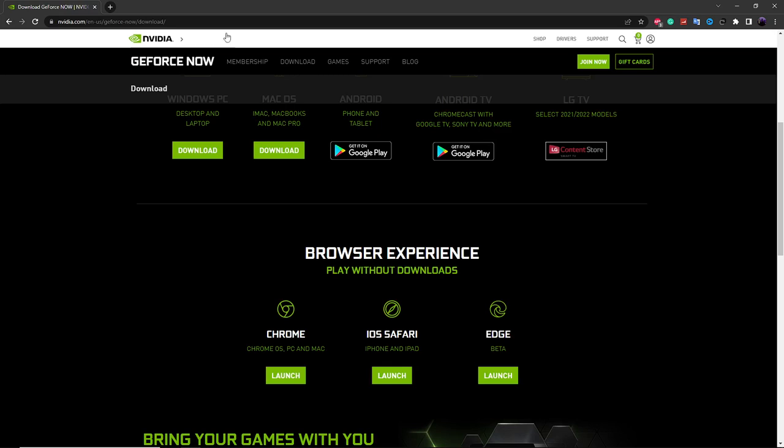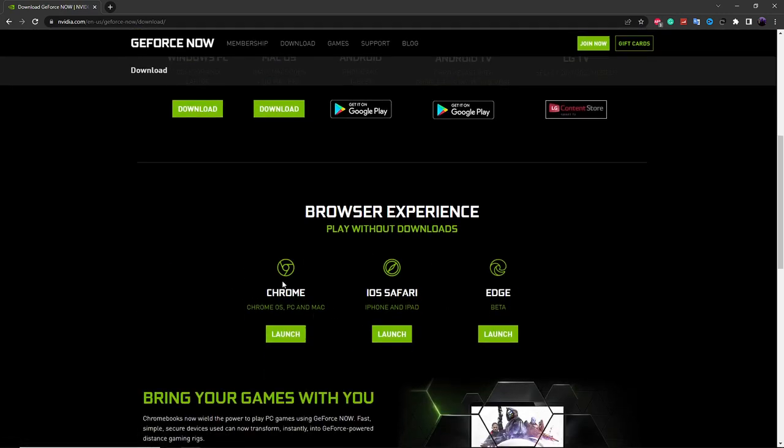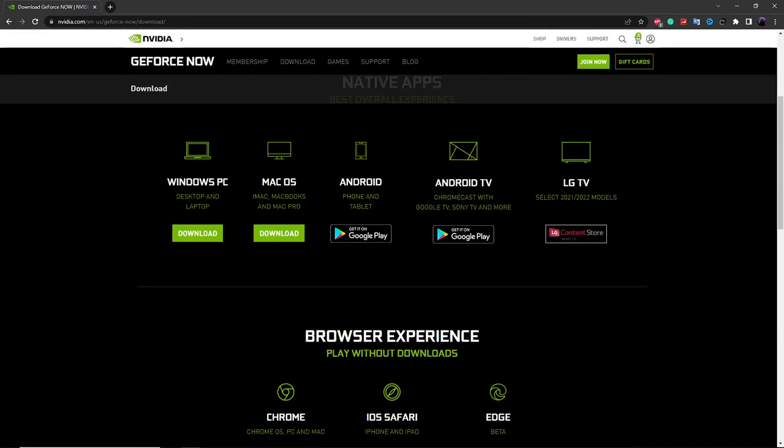The first thing you want to do is go to the GeForce Now webpage — I'll have this link in the description. Once you're on this page, you want to download whatever works for your device. So if you're on a PC, just get that download, or get the appropriate download for your platform. It may also make you register for an account, which should be a button on the page if you haven't already registered. Just do that — it's really easy. Then download, install, and set up GeForce Now.